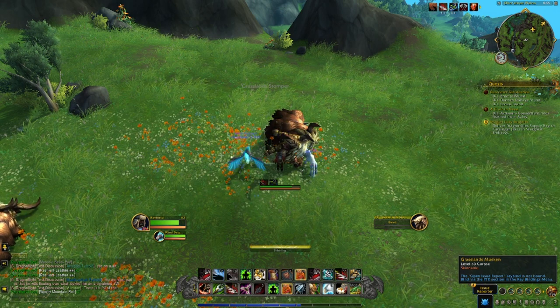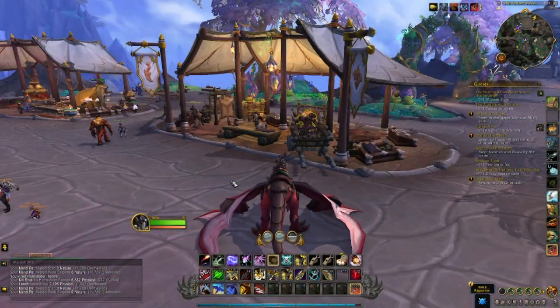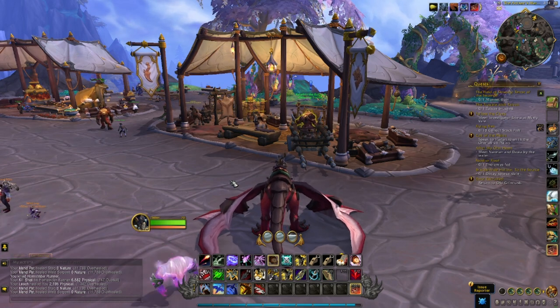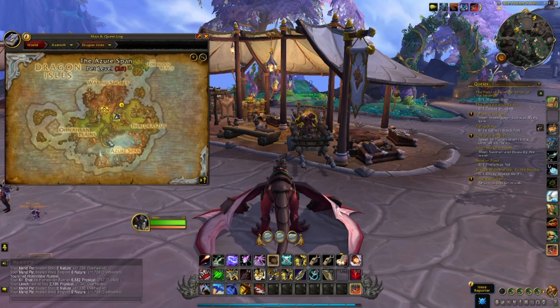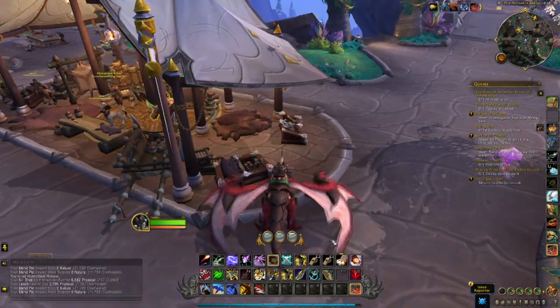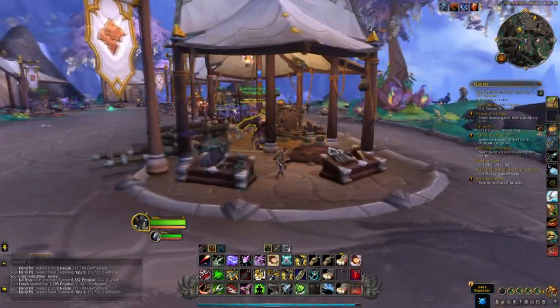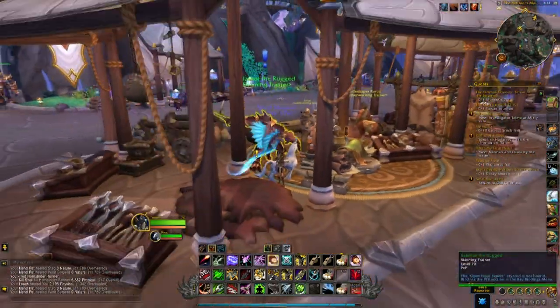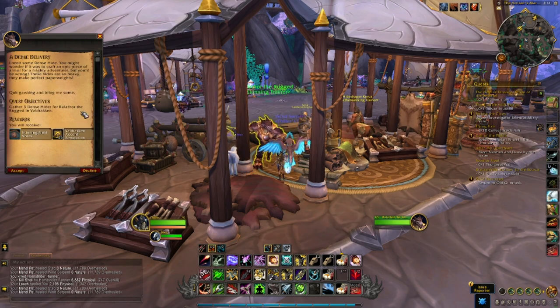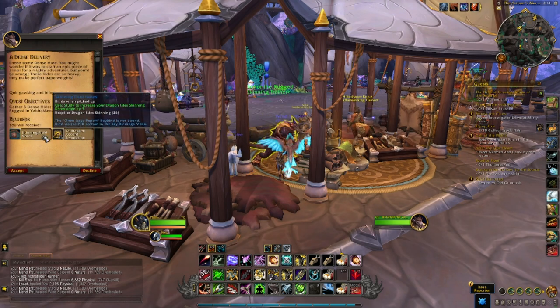First, we have a regular quest from the skinning trainer in Valdrakon. Every version of this quest I've done has just been to deliver some sort of basic skinning materials. Note that for these quests in Dragonflight where you hand in materials with a quality level, they always have to be at least rank two — the quest giver just won't accept rank one. On the beta this felt like a weekly quest, but do check in with your trainer every now and again because until Dragonflight launches we don't know exactly how often this will spawn.